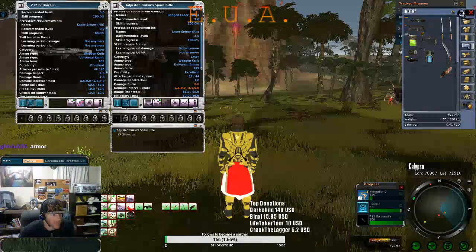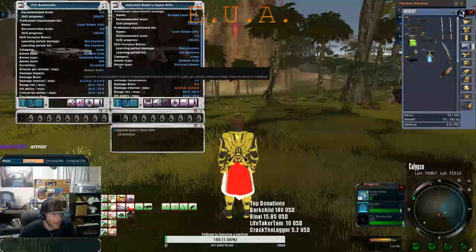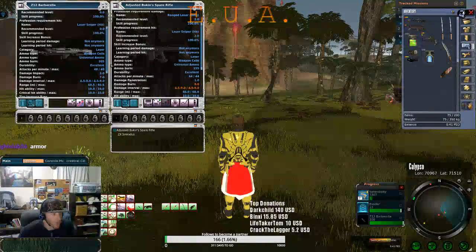So these coincide with each other — this would be a tagger, and this would be a finisher. Or, you could just tag with this and then use this the whole time, since it is more effective all the way around. But they work in conjunction with each other.